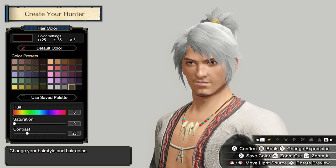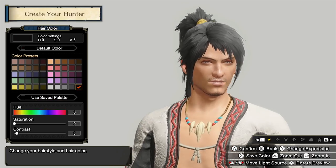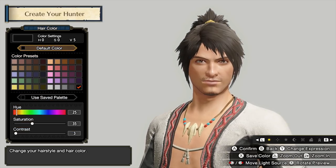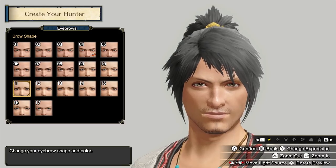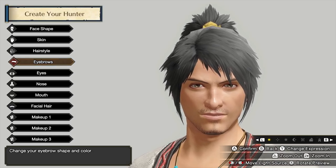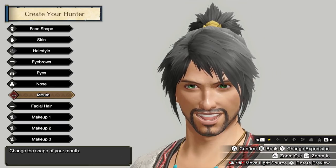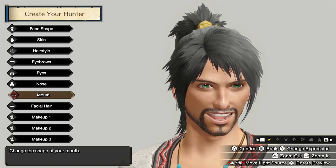My hair color is more of a dusk silver — my roots are quite brown, but the majority is this color. I'm going to spend a long time on character customization, so I'll mess around and show you the end result. Okay, I think I've done my character and he's looking pretty sweet. I can still change the expression — angry, sad, happy. I'm not going to put any makeup on, I thought about it but I'll leave it.